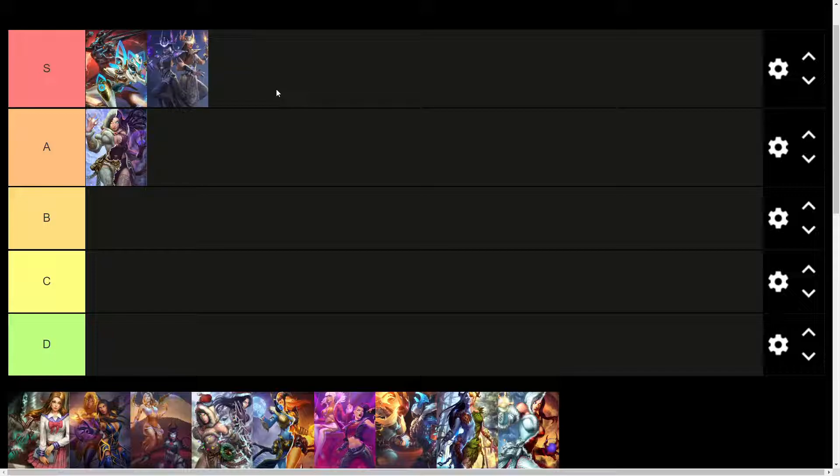Her Eclipse Summoner limited skin — very, very excellent looking skin. I would go ahead and put that one into S tier as well. I love how the black and the purple perfectly bounce off of the white and the red. That's a color scheme combination we're going to be seeing a lot in her skins, and it works perfectly well in this one. Eclipse Summoner is S tier for me.